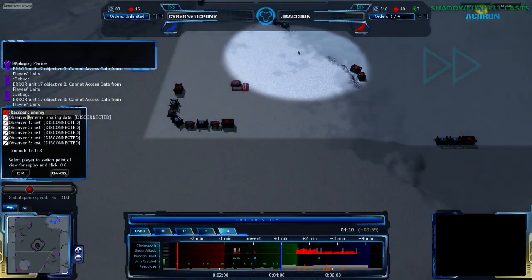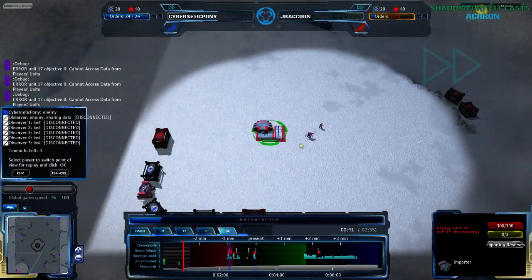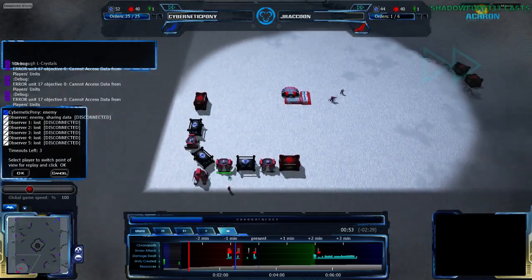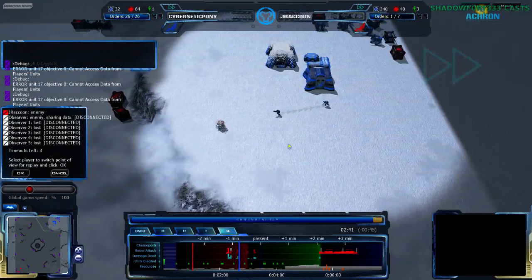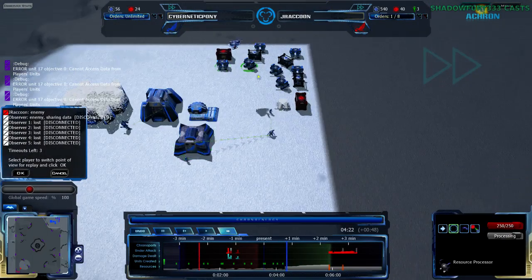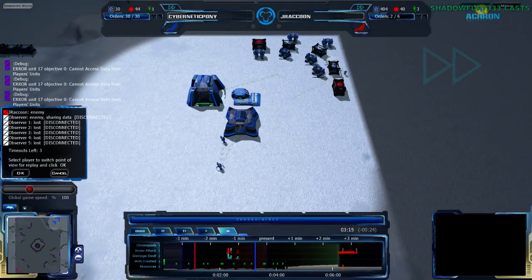A bit of a distraction. A Magriffab is coming for Cybernetic Pony as well, rather quickly. J-Raccoon, on the other hand, is back at his base — he's actually about three and a half minutes down from Cybernetic Pony, getting up his economy. Not even getting an armory yet, although it's a bit early. Cybernetic Pony didn't have one either at this stage. Looks like Cybernetic Pony is just going to be building up more of his army, moving out fairly quickly.